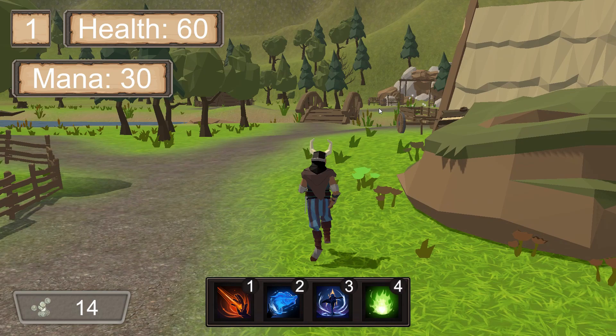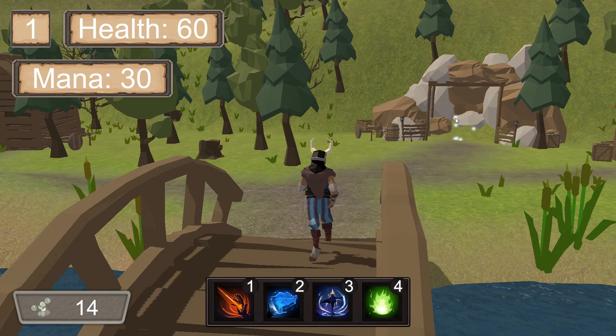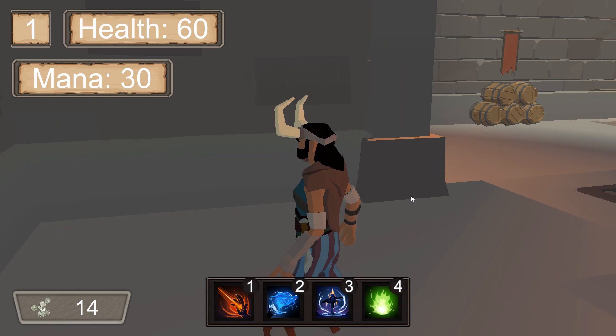Now let's go take a look at one of our featured dungeons. As you explore the area of Gratuitous, you'll notice these sparkling portals. Inside of these portals are the various dungeons that the game has to offer. If we enter inside one, the music will change and we'll be teleported into a new scene.